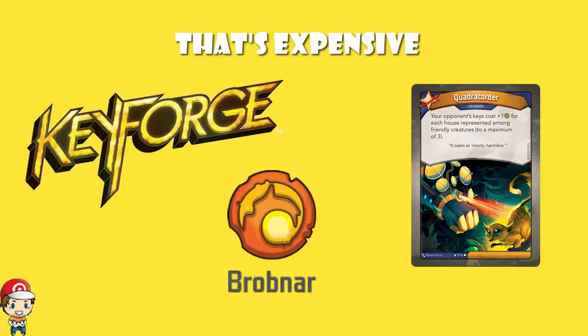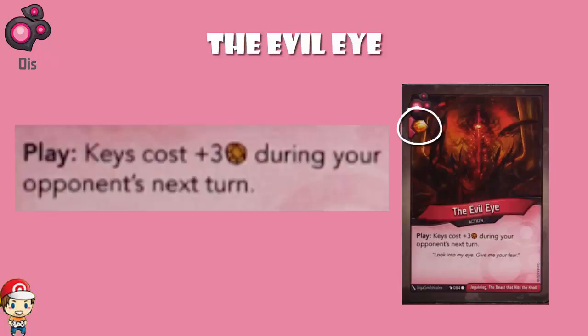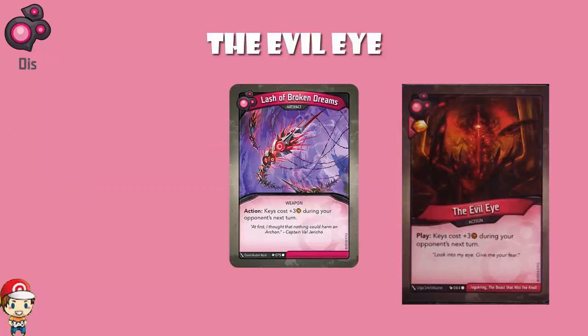We'll get over it. So starting off, we have the Evil Eye. It is an action card with an amber bonus, and when you play it, keys cost plus three amber during your opponent's next turn. One way I like to think about this is essentially a single turn Lash of Broken Dreams. Lash of Broken Dreams is an artifact, so it goes down exhausted — you have to wait a turn, then use it as an action to increase the cost of forging, and you can do it over and over again. This is a one-time deal, but it gives you an amber bonus, so I'm kind of all right with that.